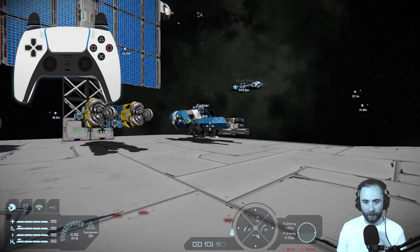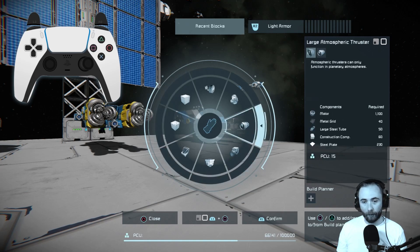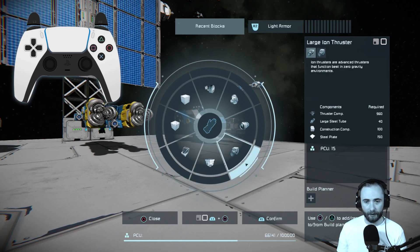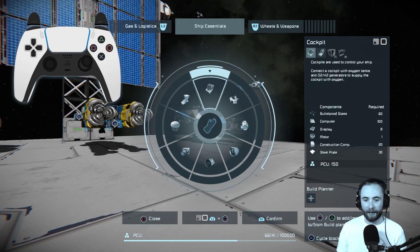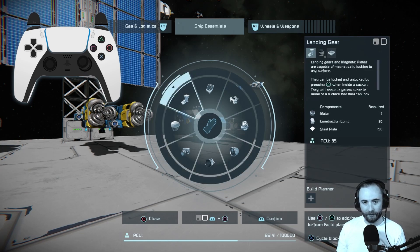We're going to open up the block selection screen with the left analog stick by pressing it. Most of the blocks that you actually need are in this first tab in the recent blocks at least by default, but we want to find the landing gear. We're going to switch between tabs with the triggers — we have armor, production, and we want to get to ship essentials. We'll move around until we get to the landing gear and then press R1 to confirm that selection.